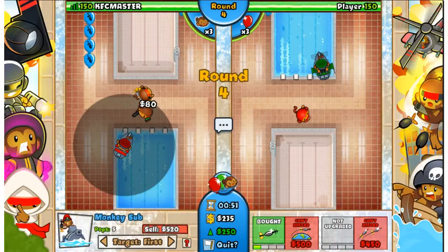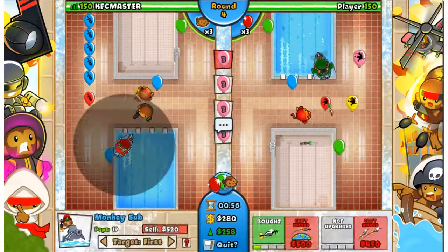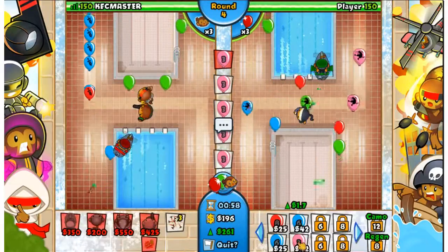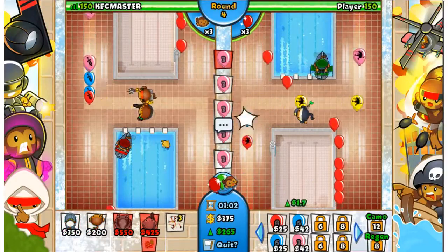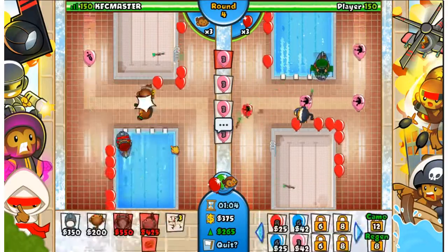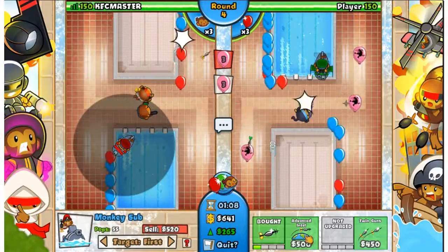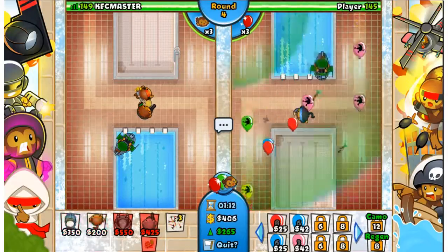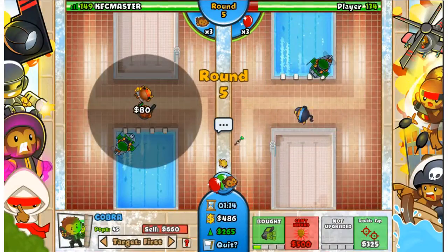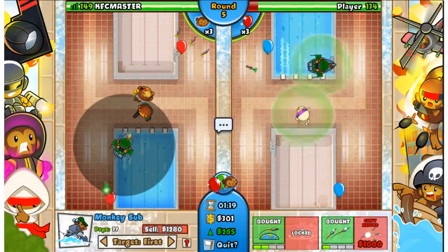I'm also going to throw down a Monkey Sub and give it Advanced Intel right away. He's already rushing me? Well then I'm going to rush him with Pinks - no tolerance for rushing here in Waffle Bro Town. Oh he's rushing me with Pinks, but nope, they're not going to get through thanks to Triple Dart Monkey. Thanks a lot bro, you're getting a bonus paycheck - Cobra bro, you're giving it to Triple Dart Monkey right there.